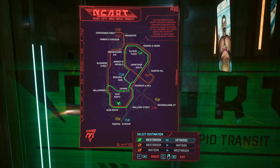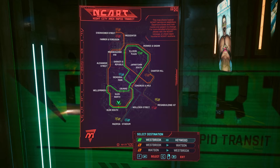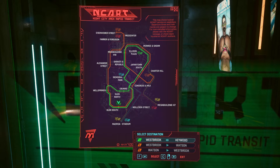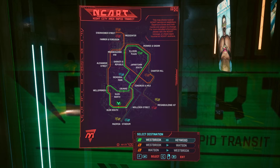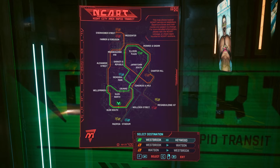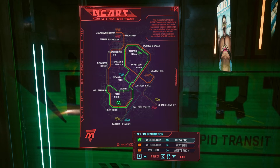We can see some routes are kind of grayed out. You can see a faint blue line, a red line, and a yellow line. But at this metro station, these other metros are not stopping here — that's why they are not an option. So you have to go around Congress and MLK and you will have different options. That's a little bit how the metro stations work in Cyberpunk.